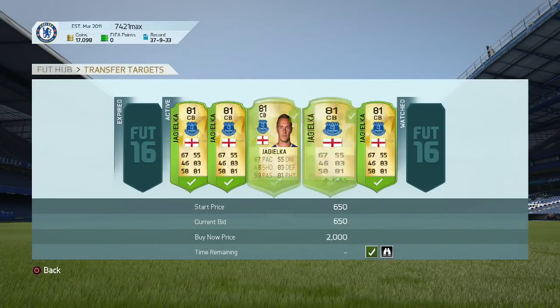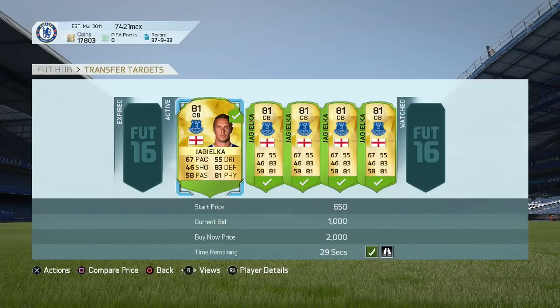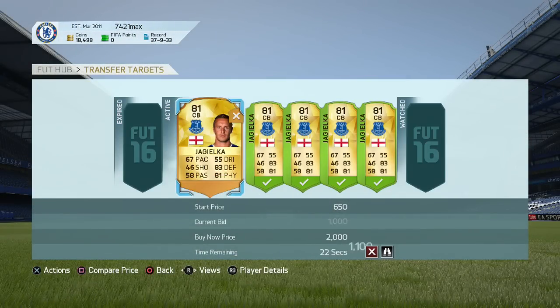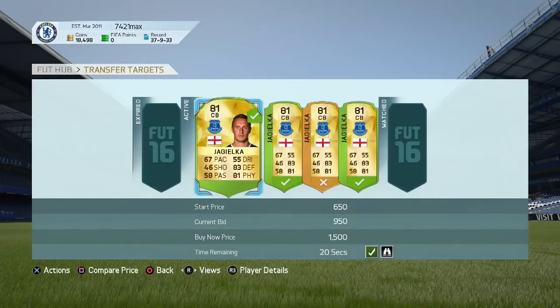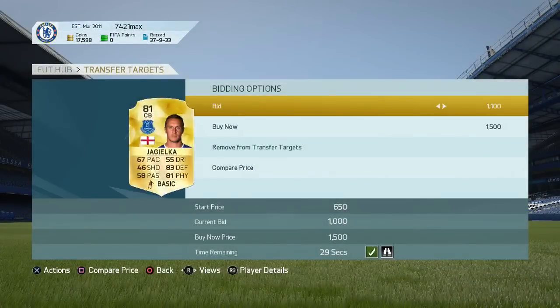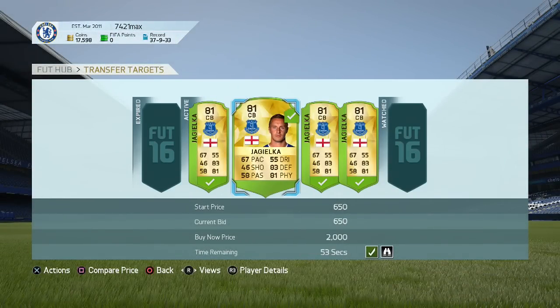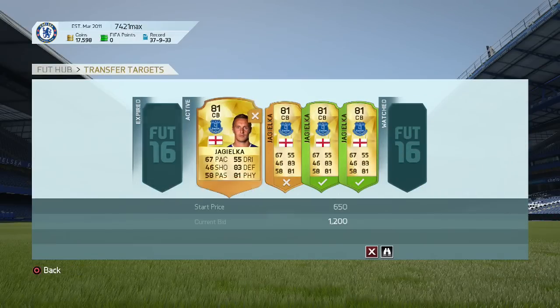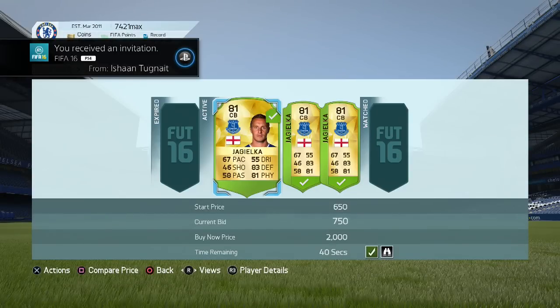Another method: you can buy a player like Felipe Anderson — a Brazilian with 4-star skill, a really good player. Pick him up as a left wing card; I think I was picking him up for around 6,500. Then buy a left wing to left mid conversion card for about 200 coins, and sell him as a left mid for around 7,700 coins. So you could be making 600–700 coins on that.